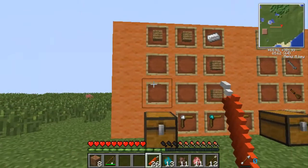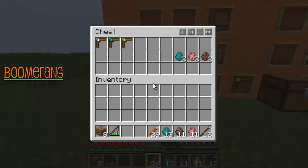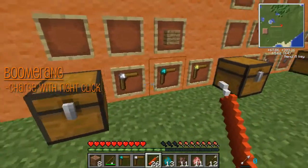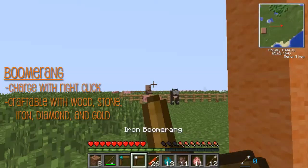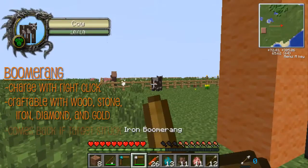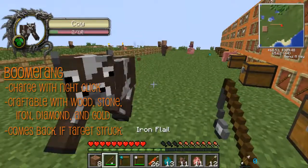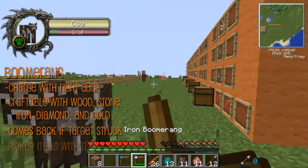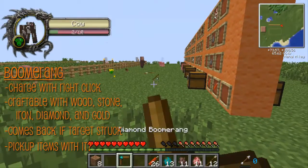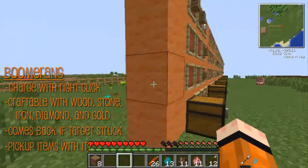Now we move on to the boomerang. This is my favorite ranged weapon. You charge it up and you can toss it — it's pretty cool. It's made as shown; you can make it out of wood and all that good stuff. So charge it up and bam — throw it — it comes right back to you. I think you can pick up items with it — let me drop this iron flail and see. No, I don't think you can.